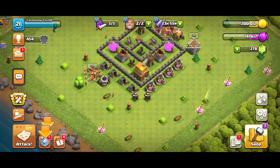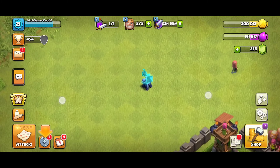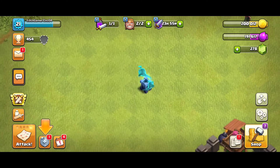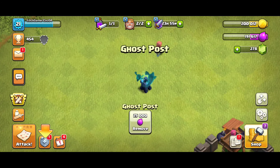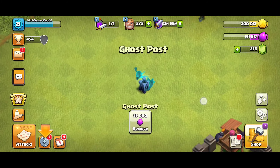I'll also remove it and show you what type of reward you will be getting. So first of all I'll show you the new obstacle. As you can see, the animation is looking so good, I'll not lie. If you click on it, its name is Ghost Bot.